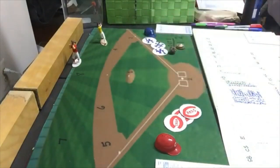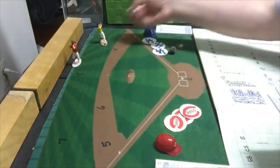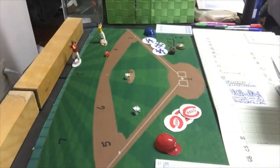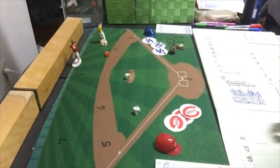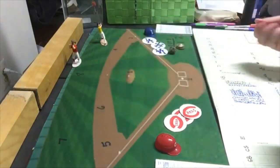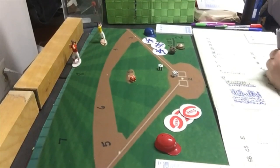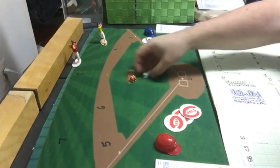Up steps the Reds with Bobby Adams, and he gets a fly ball to left. That brings up Dixie Howell, and he gets a strikeout — Hooten with his first strikeout. Bob Usher gets a strikeout as well, Hooten's second. Hooten is really dealing here and hasn't allowed a man on base for the Reds.